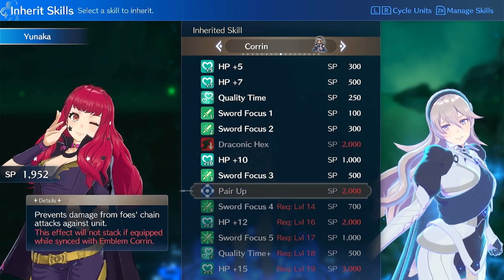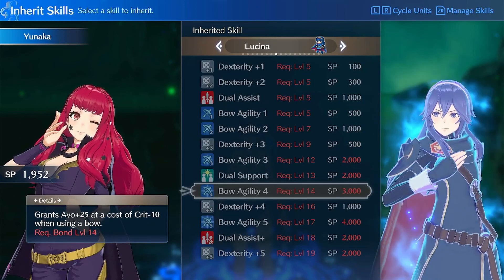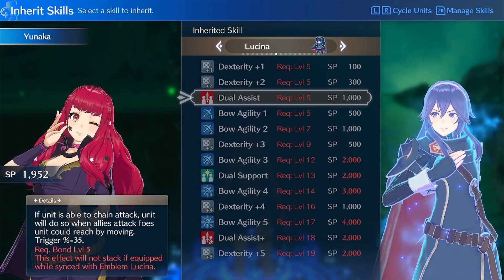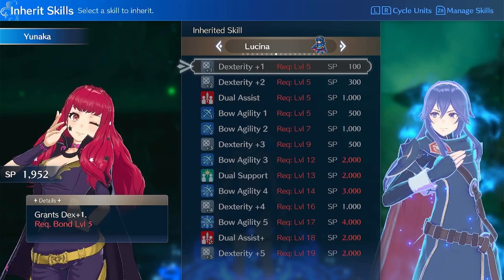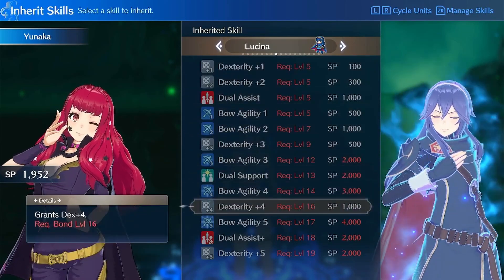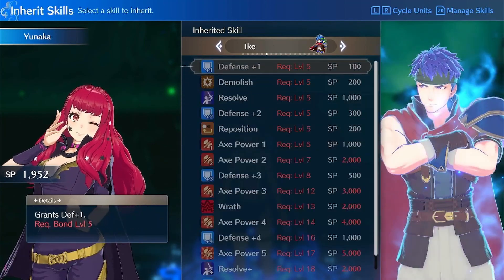SP can be gained through battles, and originally a unit would need to be holding an emblem ring to gain SP equal to however much experience they gain. But with the addition of Emblem Veronica, players can now inherit a skill called SP Conversion that grants an additional 20 SP per kill. With this skill there are many possibilities for gaining a near-infinite amount of SP, as the skill activates even on reinforcements. Although this SP farming method is only available to DLC owners, there is still a large amount of SP available in the base game.